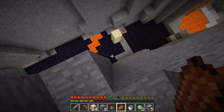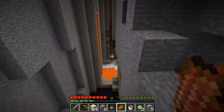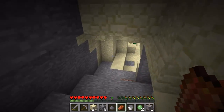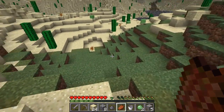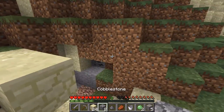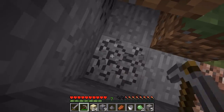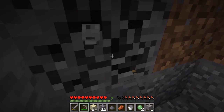Did the map maker remove the water? I see obsidian but I don't see any water. I guess they must have deleted the water source. How am I going to get water then? Does the world border need to grow all the way to the ocean? I don't know. That's really weird.